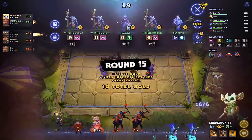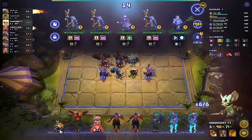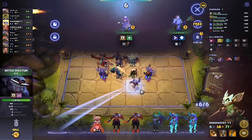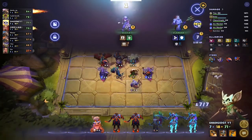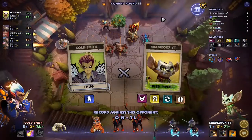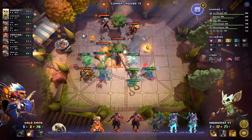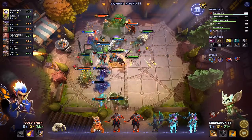We can get Enigma — no. Witch Doctor, Witch Doctor — let's sell and get Witch Doctor in. Let's get Tiny. Two Punches — he has a three-star next. Come on, Punches is nearly down.